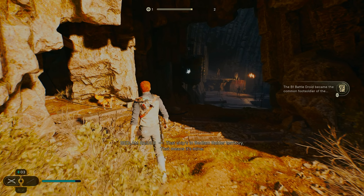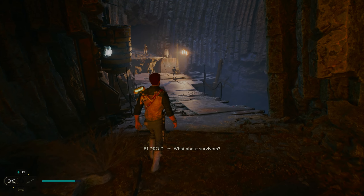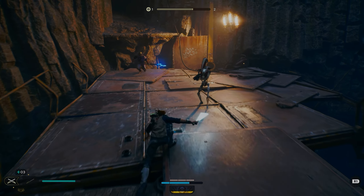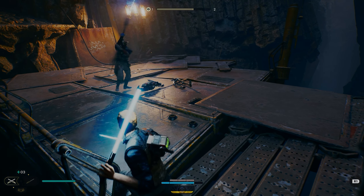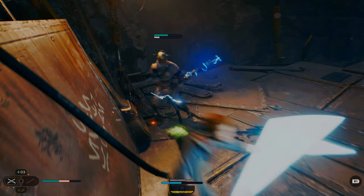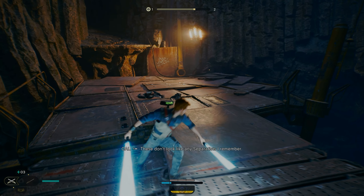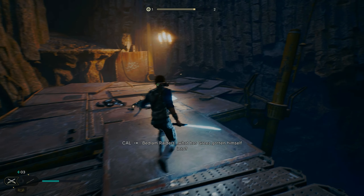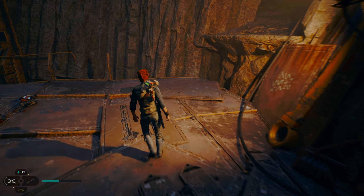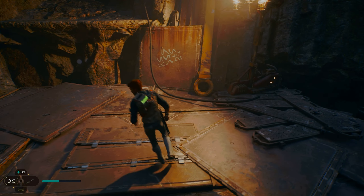In-game dialogue: 'The ship's in Bedlam Raider territory - that means it's mine. Now go, lock it down. What about survivors? No. For the Bedlam Raiders!' Cal responds: 'These don't look like any Separatists I remember. Bedlam Raiders? What has Greez gotten himself into?' That's pretty sick - we can find battle droids on this new world now! I never expected them to be in this game either.